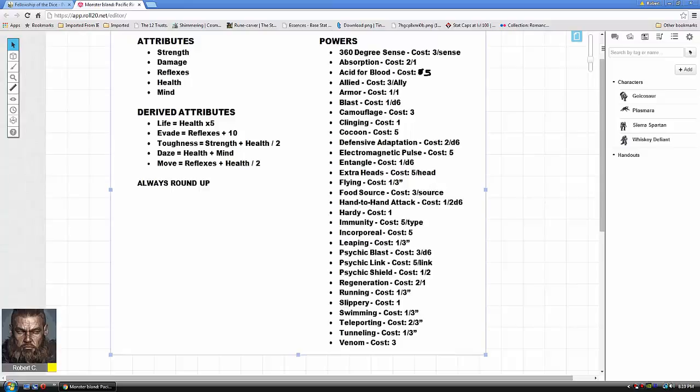Damage is equal to half your strength rating rounded up — that number is how many 6-sided dice you roll for damage. If you have a strength of 4, you roll two d6; strength of 5 rounds up to three d6, etc. You then have your reflexes stat, which determines agility, coordination, and reaction time. It factors into two things: your evasion/evade rating (what your opponent needs to roll to hit you) and it adds a bonus to your own attack rolls.